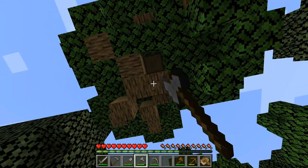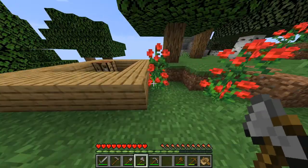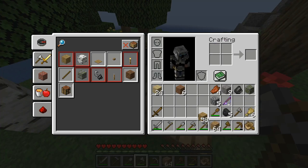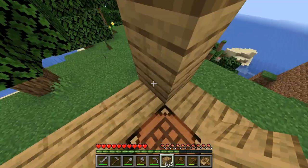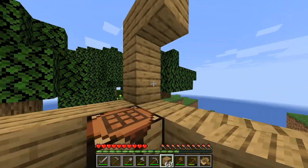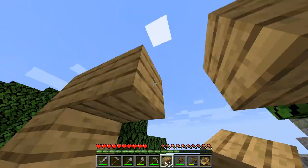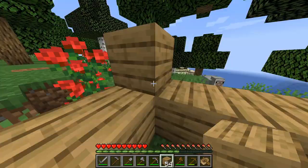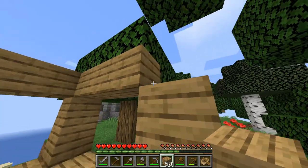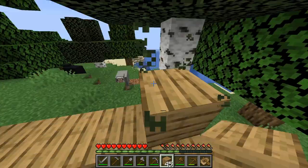Grab this over here. Now let's go ahead and turn this all into oak planks. We'll go about three high so we're not banging our heads. I feel like we could make some nice glass walls for our little base here. That'd be nice.